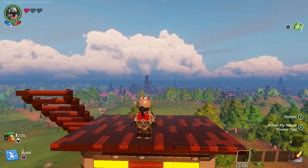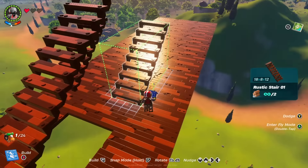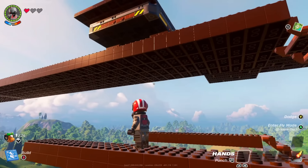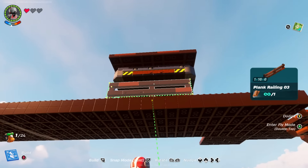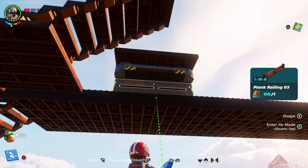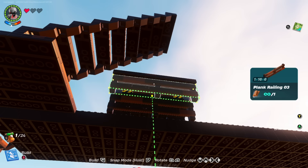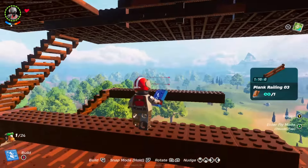We will now travel down to the service platform and build a couple of staircases on either side to get us closer to the train car above. We have to add plank railing number 3 to the underside of the dynamic foundation on the left and right sides — you will want to place this just barely on the inside of the perimeter of the dynamic foundation. Then use the same plank railing number 3 to build a stack of 3 high below the floor overhang on the left and right sides. This is going to act as a guide for the train car and keep it mostly centered on the track during movement and prevent us from rocketing off the side.